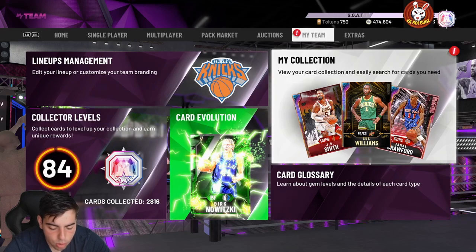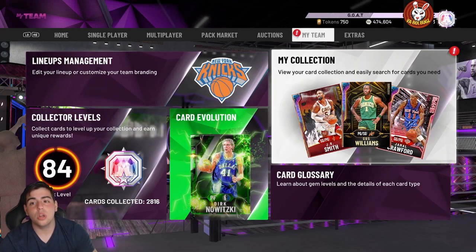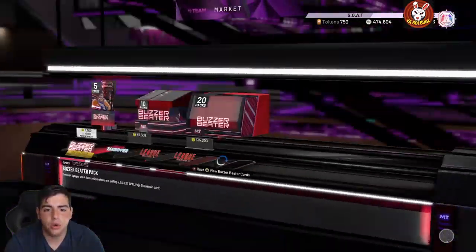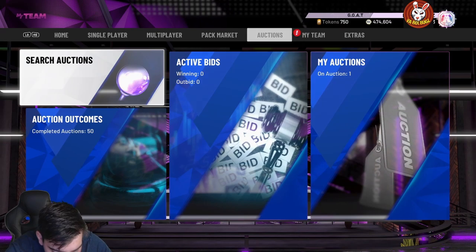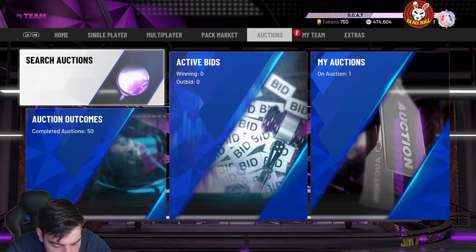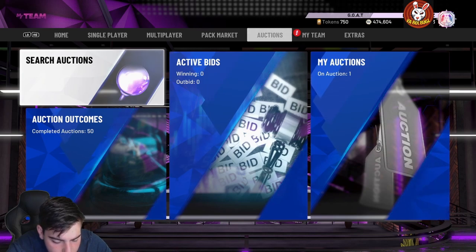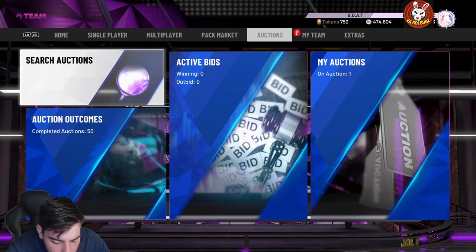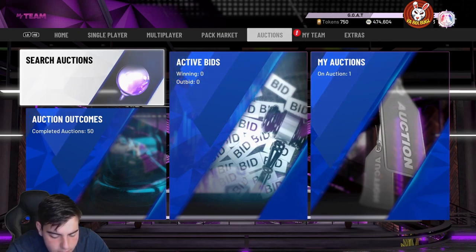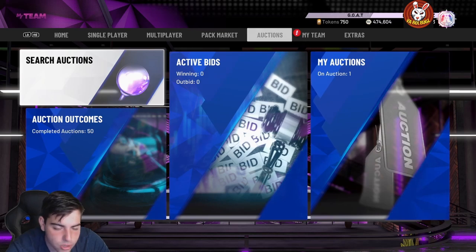Brook Lopez is next — he's a 98 overall pink diamond, and he always could shoot from deep so let's see what he has. He's got 95 three-point shot, 93 mid-range, 95 standing dunk, 95 post moves, 97 post fade, 96 block, 96 interior defense, 97 rebounding. He's a seven-foot center with 92 hall-of-fame badges including quick draw, hall-of-fame range extender, gold clamps, gold pogo stick, hall-of-fame worm, box, rim protector, brick wall, intimidator, moving truck, post move lockdown, defensive leader. This Brook Lopez card is going to be nice — pretty decent for budget ballers and should be pretty cheap.